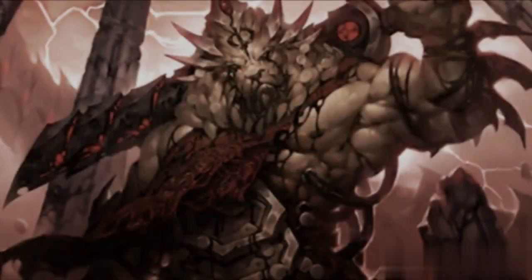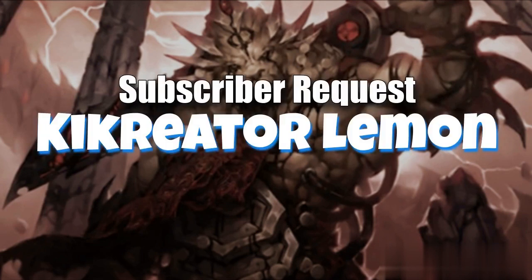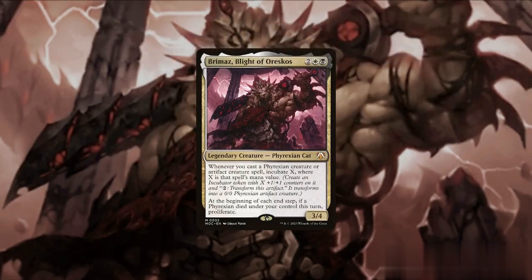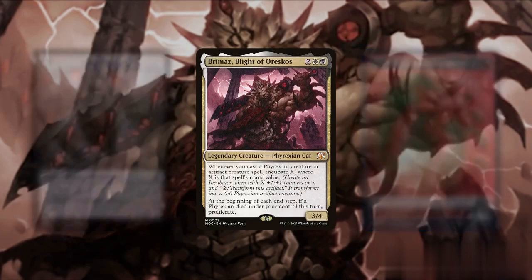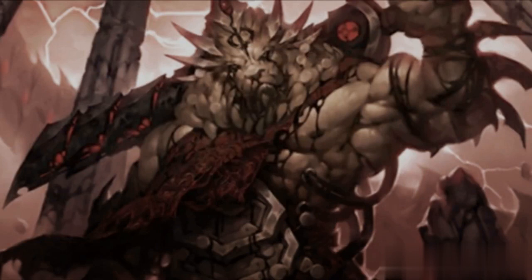Hello everyone, and thank you for visiting the channel. For today's video we have a subscriber request from key creator Lemon to build a Brimas, Blight of Wars EDH deck, but with a twist — it should not be an aristocrat strategy, but rather focus on a Phyrexian tribal style of play. Since Brimas can incubate for each Phyrexian creature we cast, building an army of Phyrexian creatures should be easier, as most creatures we control would trigger this ability. We will keep the proliferate trigger to a minimum and use the incubator tokens for other value.